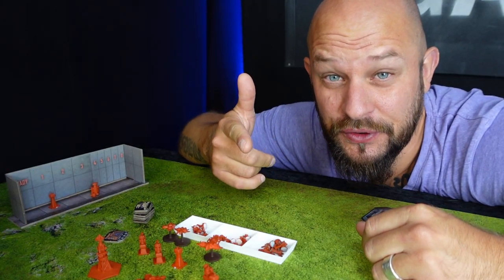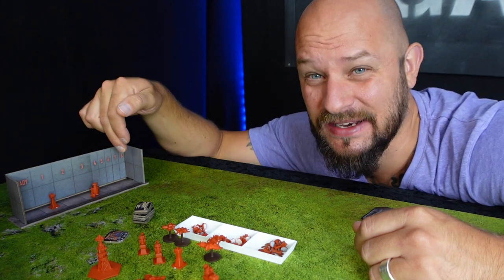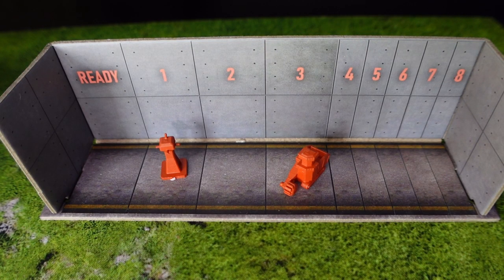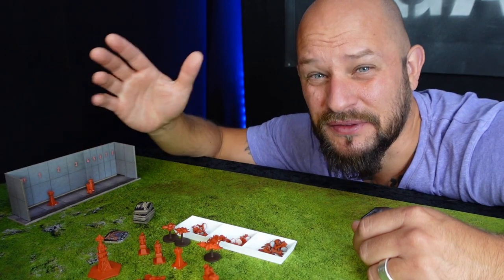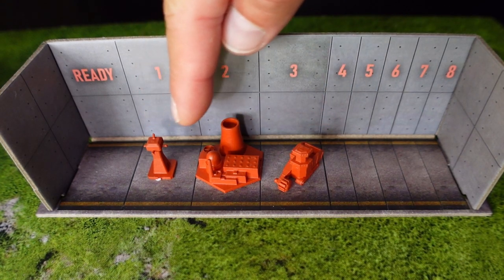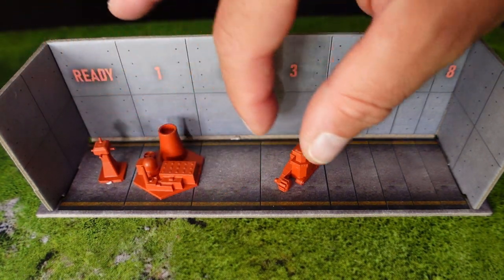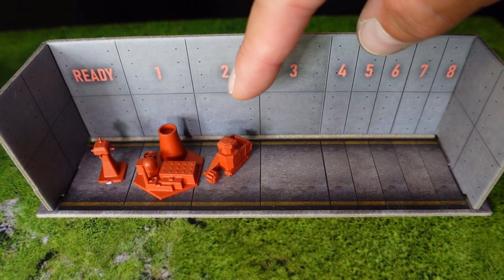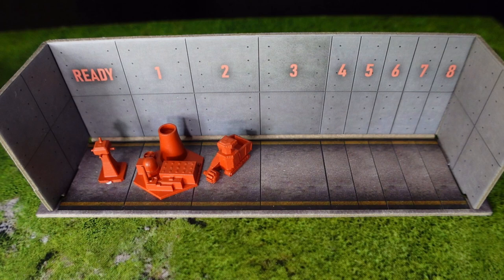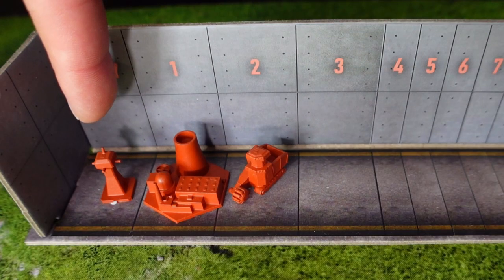Once you have activated your units, we go into the production phase of your turn. This is where we produce our units and buildings using the production line — your secret little production line, so your enemies don't know what is going to pop out. The first step of the production phase is to continue production: we move units on the assembly line one step to the left. But if you have no energy, the only one you move forward is the power plant. Step two is where you deploy any finished units — those on the ready spot on the assembly track.